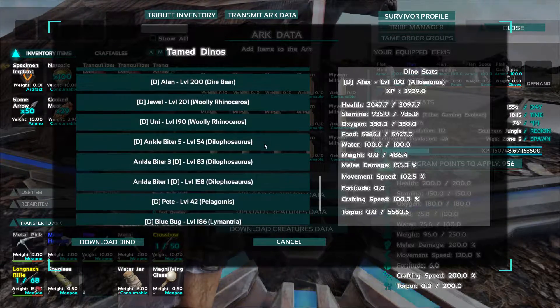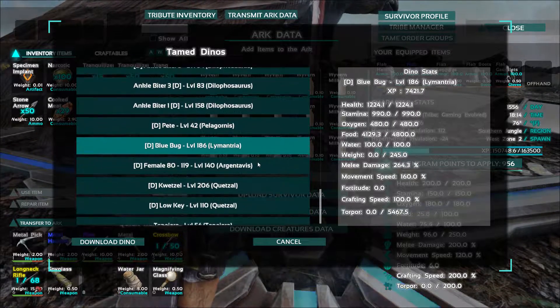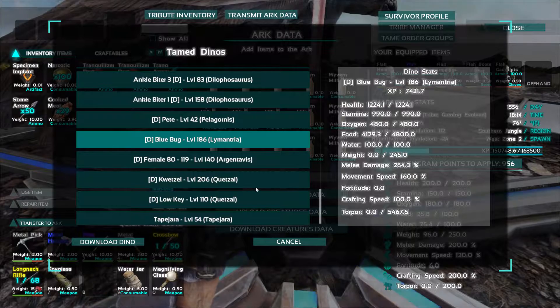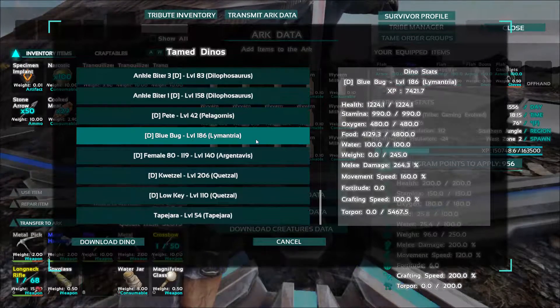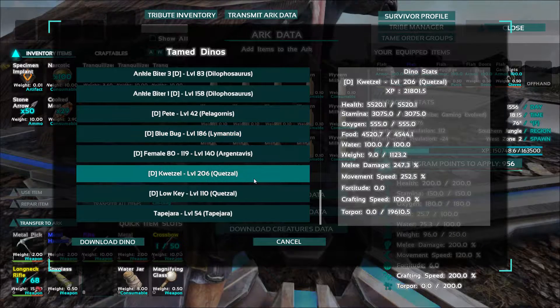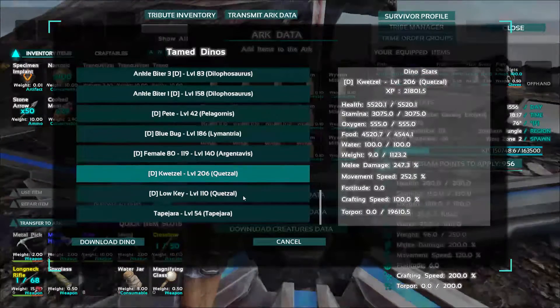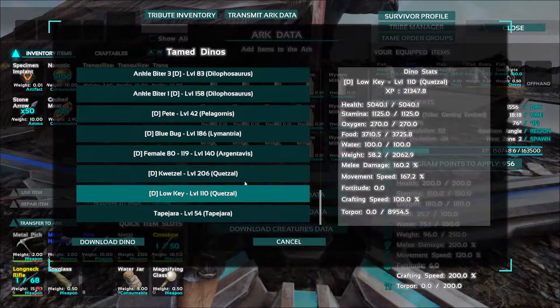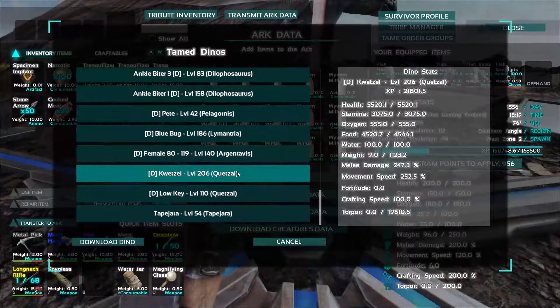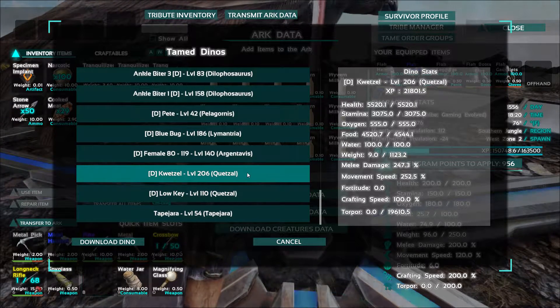So we got some in here that we can pull out. Look at a Pelagornis! Lymantria — oh that's right, that's the Scorched Earth guy. Oh we could pull a Quetzal out. It doesn't say what sex they are — that's interesting. We might pull this guy out at some point. We have a tapejara in here too.